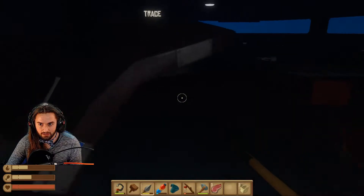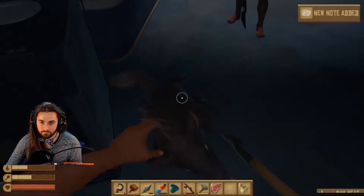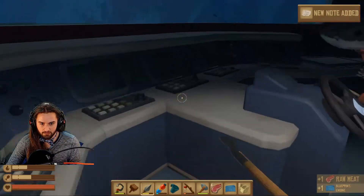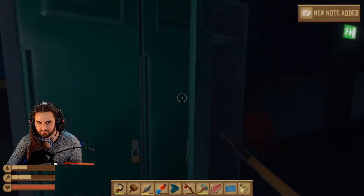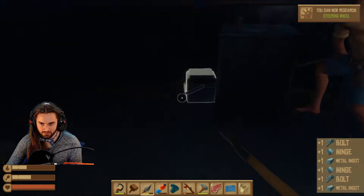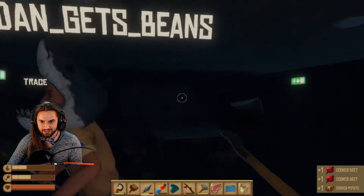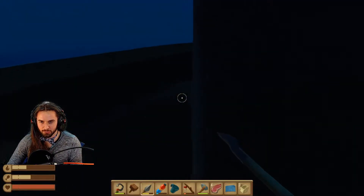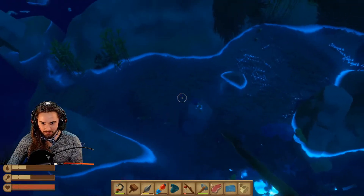I got a blueprint for an engine — engine, engine — and a steering wheel! Crane too. This is gonna be nuts, we're cranked! I'm so freaking cranked. And we've been grinding so much material, we should be able to just go right on Gerald and build this thing.